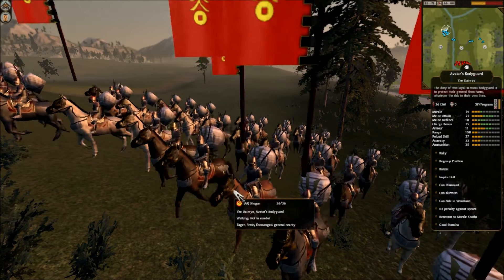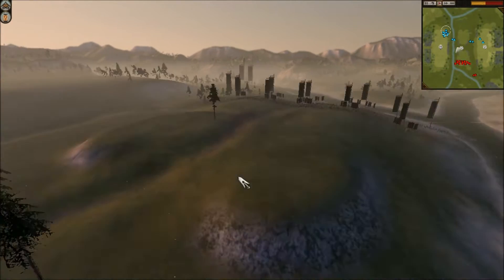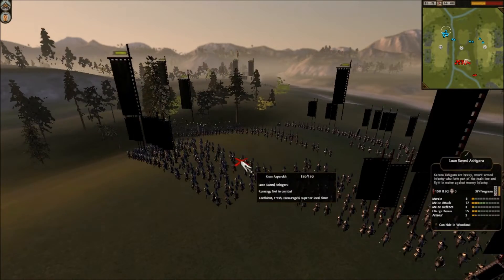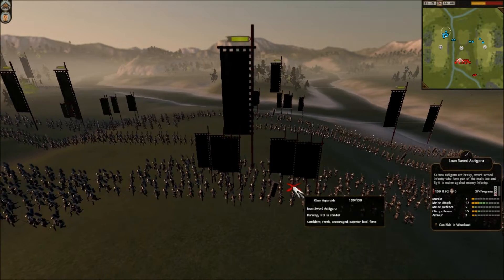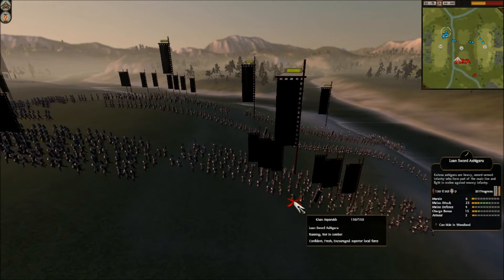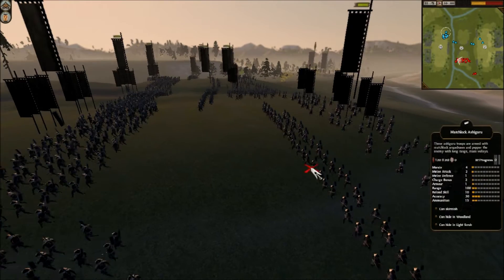And then I have my Avatar's Bodyguard with its melee statistics right there. Let's look at my opponent's army. Khan Asparuk has 5 units of 9 Chevron Lone Sword Ashigaru, with various absolutely crazy melee statistics. And then he has 3 units of Matchlock Ashigaru behind them.